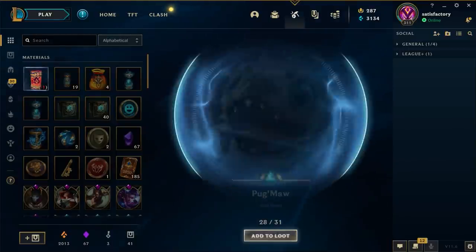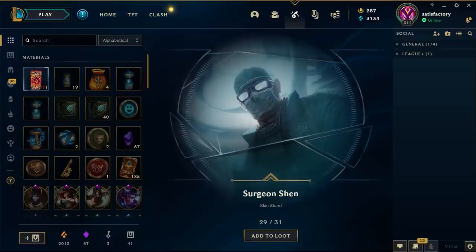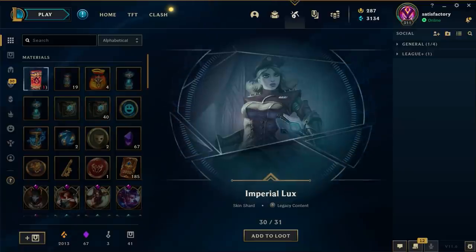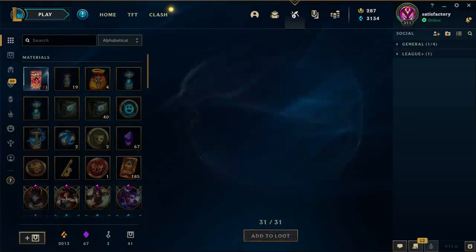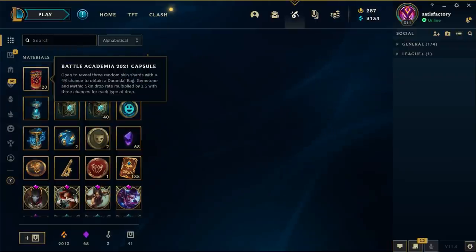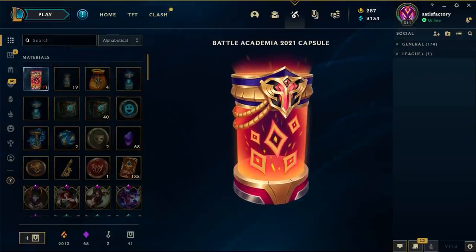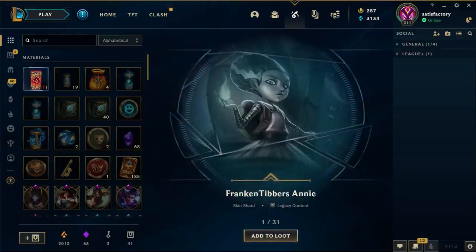Blood Moon Talon, Pug'Maw, Surgeon Shen - we still haven't got a Durandal bag yet. Imperial Lux, gemstone. I was hoping to get more of those Durandal bags but after unboxing 20, there's a 4% drop rate on those, so I don't see why I couldn't get one.